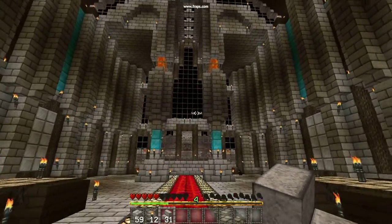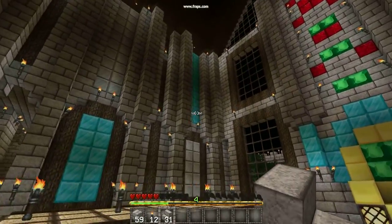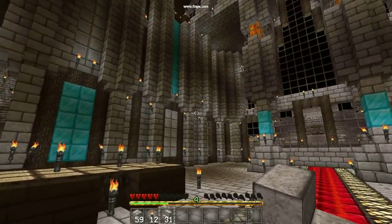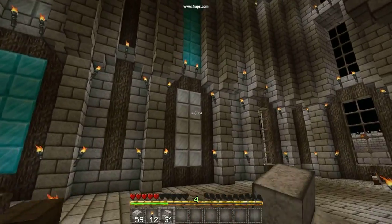We got the front here, we got the pillars and the lava, more diamond blocks — more and more and more diamond blocks. My goodness, we went through so many rare resources building this house. Those are iron blocks right there. I know I'm using a texture pack.